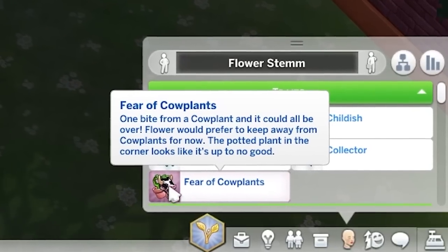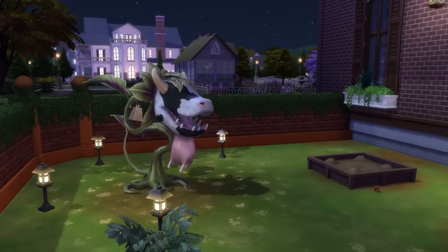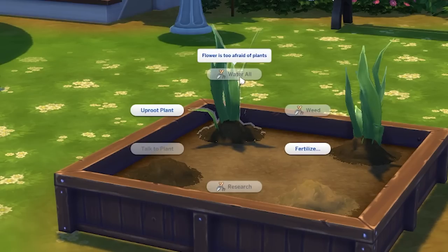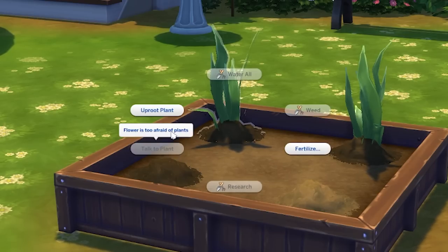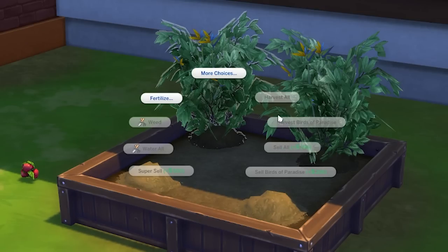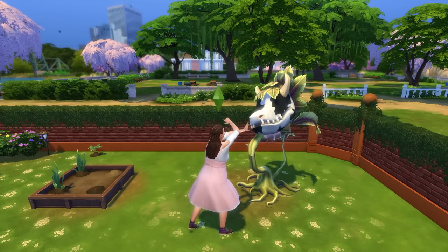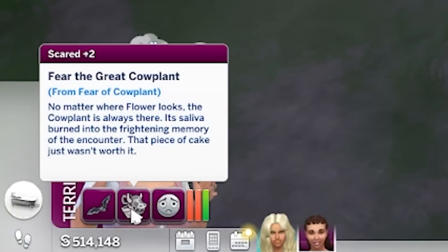The fear of cow plants can be triggered by having your sim be eaten by a cow plant and spat back out. While a sim has this fear, they'll be horrified of plants — it will block almost all plant interactions aside from uprooting and fertilizing, making it practically impossible to garden. Most fun interactions with the cow plant will be blocked off too, and when nearby a cow plant, you'll be given a scared moodlet. To clear this, you simply need to milk the cow plant while your sim is in a confident mood.